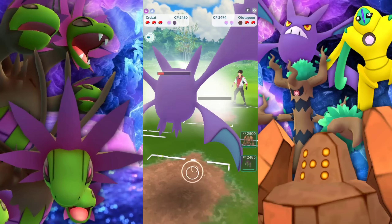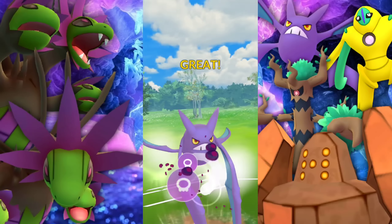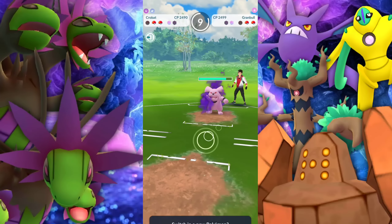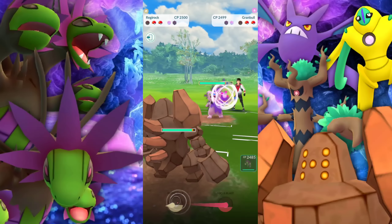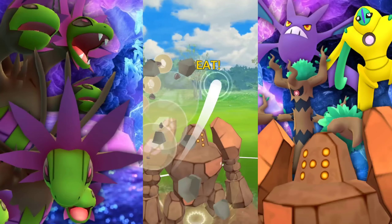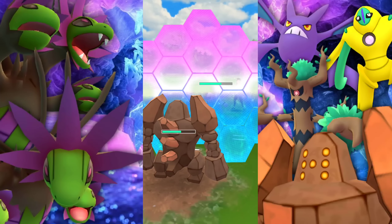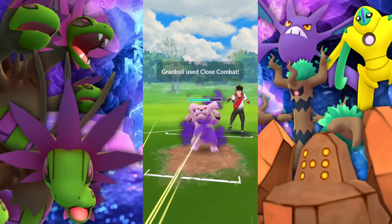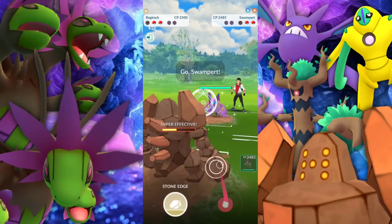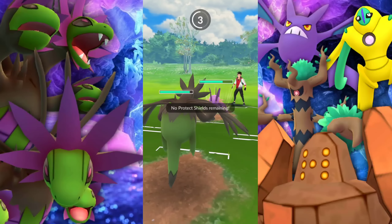We do have the debuff Poison Fang, so that's going to be looking good for us. They're bringing in their Charm user, which is a very good strategy — getting the Poison type out of the way. They've been debuffed, but it doesn't really matter because we're going to be bringing in Regirock, going for the Stone Edge and getting that last shield. We have one left. We cannot let Hydreigon go up against that — we'll be taken out in two Charms. Quite literally.